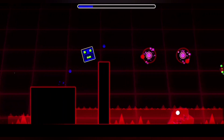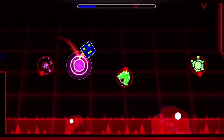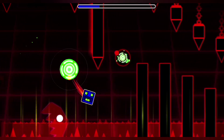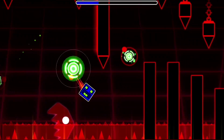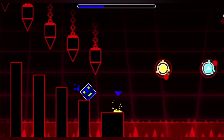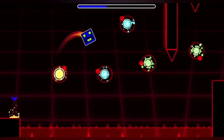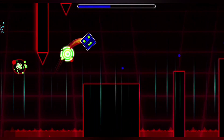In between the dash orb and the next one, we see some simple platform and orb timings which experienced players should handle with ease. Now this is when things really start to get difficult for a short amount of time. This dash orb is meant to launch you to those green orbs, where the first one has a hard timing — and I really mean a hard timing, one you'd even see in an extreme demon. Right after tapping the next green orb, you rest for maybe 2 seconds. But what do you expect — the challenge only lasts about 20 seconds. Then the action continues with the exact same green orb setup. Copy and paste?